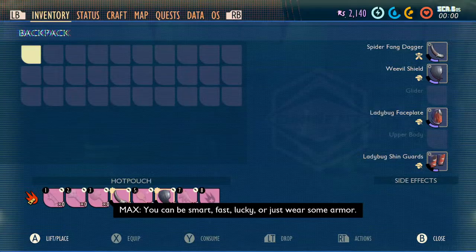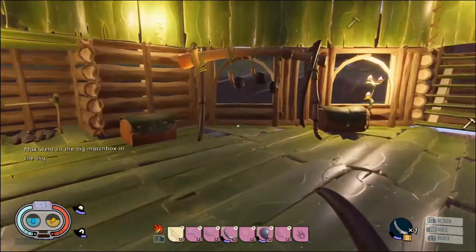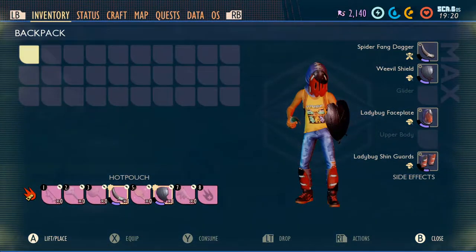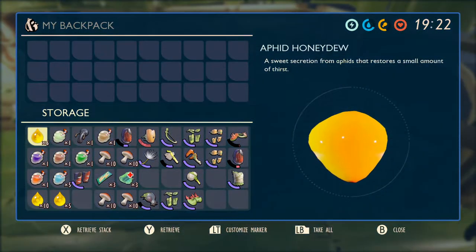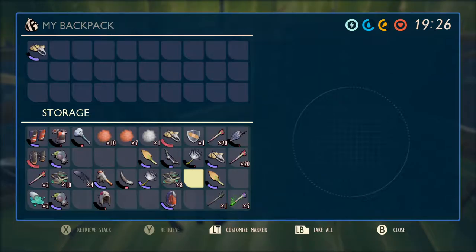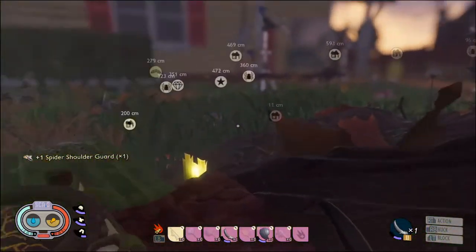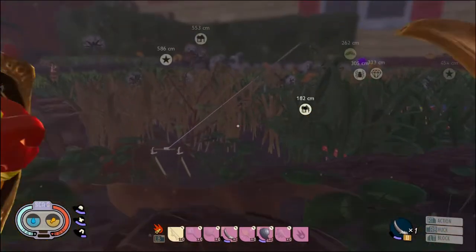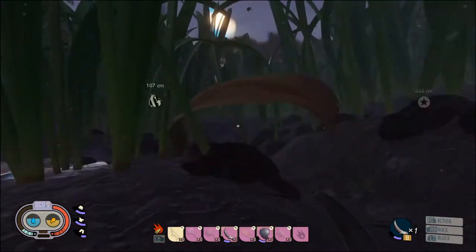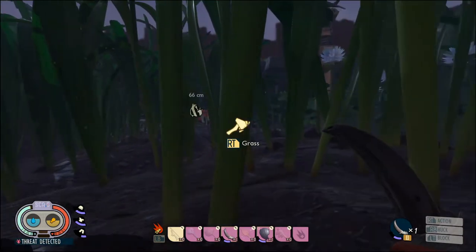So as you can see, everything that was equipped to us at the time of death - we've lost a bit of armor because I think that actually broke, but we've kept the Fang Dagger and the shield. Which is a really nice addition actually, because it means you can now just go back and get your stuff quite easily. My armor broke and I don't have it in my inventory as broken armor. Maybe it'll be in my bag when I pick it up. My shield actually took quite a lot of use - it's taken about a third of my shield's health defending from two mosquitoes.